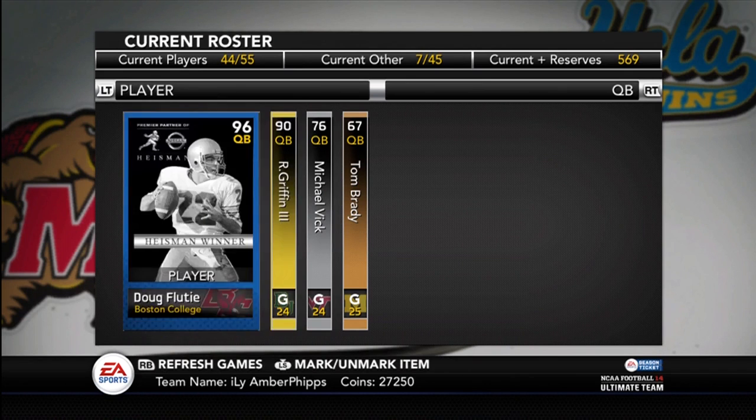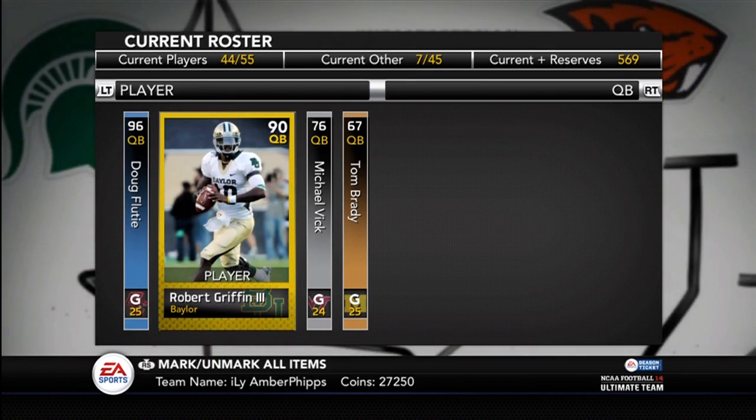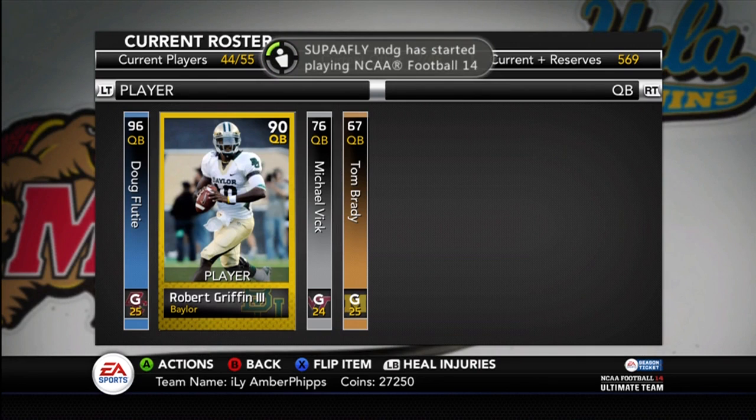I probably will sell RG3 because I have this Doug Flutie to back him up. Just wanted to do this real quick, show you guys that I completed the Doug Flutie collection. I think I might do the Herschel Walker next, or maybe the Archie Griffin — Archie Griffin's probably the one I'm going to end up doing. I want to get the Barry Sanders and stuff, but I'm guessing I'm going to end up doing the Herschel Walker. I will have that uploaded as soon as I get it done. Peace out.